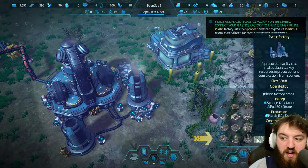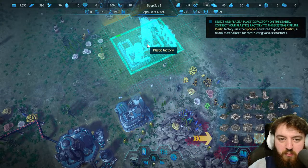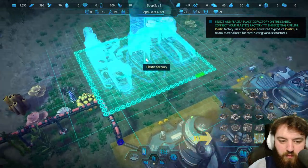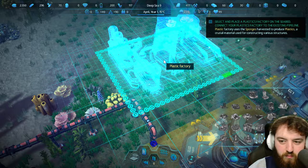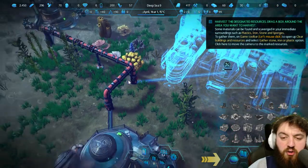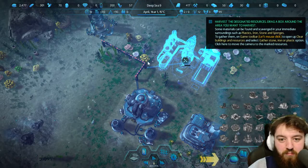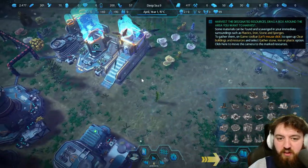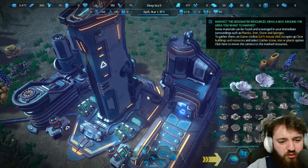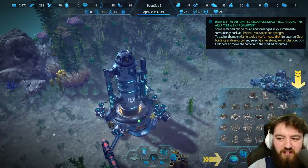The plastics factory, as I just mentioned, makes plastics — a key resource from sponge. So we probably want to put this in the middle. Put it there, it'll automatically be connected to the pipeline. When you're placing a building, the little blue dots you see around it are just for the pipelines, not actually the border of the building itself. It'll be constructed relatively quickly. You can slow it down, play the game at a much slower pace, of course. Look at these buildings — they are just gorgeous, really really gorgeous.